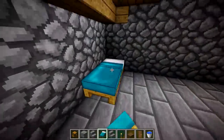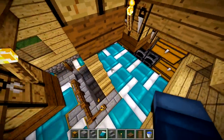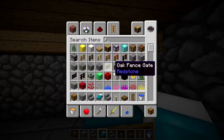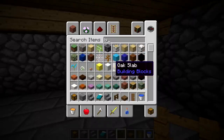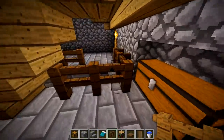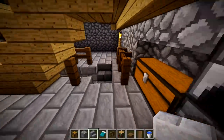My bed area I chose to put over in this corner. Put one bed down, though you could do two. Take some spruce fence and line the front of it — makes it look like it has a little support. Put a fence right there so you can't walk into your staircase from the side. You could also put a second staircase here for a dual entryway, which is actually a little better.